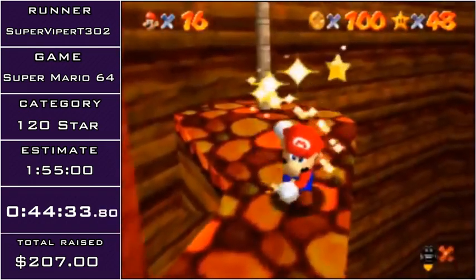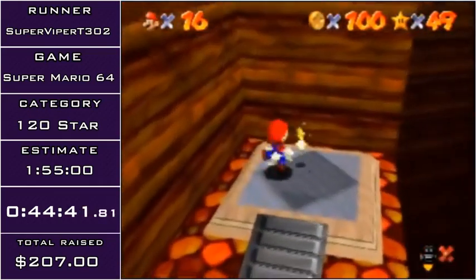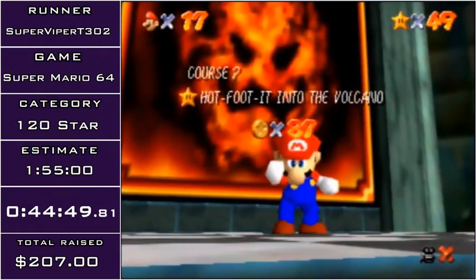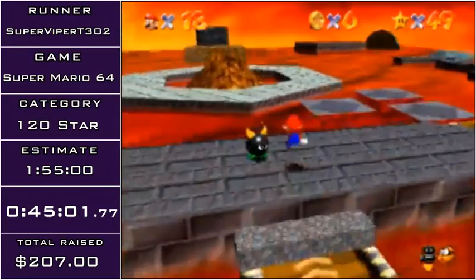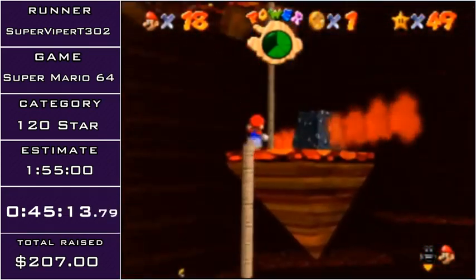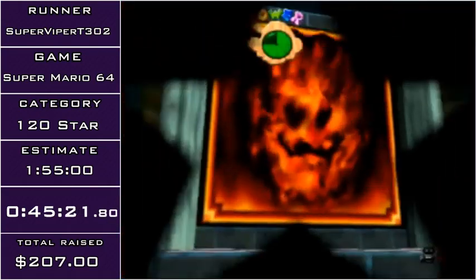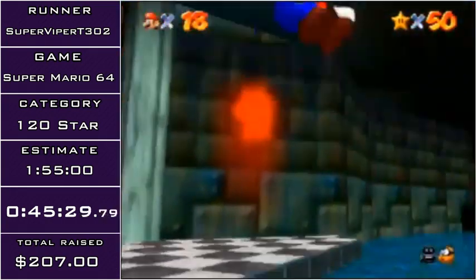There are actually 26 coins in the volcano — three of them are near the elevator star, one is right behind where you start, and two of them are from the bullies. You don't want to have to get any of the other coins because they're way out of the way. Now I'm going to do the elevator star. This star is really easy to die to if you make one wrong input. I'm going to be using a lava boost to skip the first elevator. The reason I have to collect so many stars early on is so I have 50 leaving LLL, because now I need to get the second MIPS star — the second MIPS spawns at 50 stars.